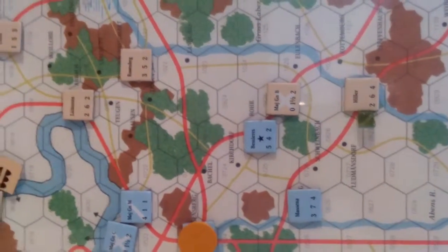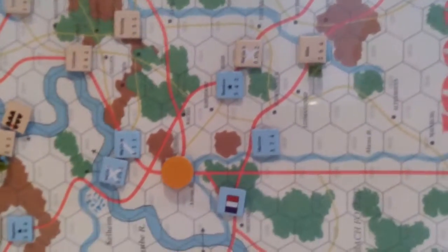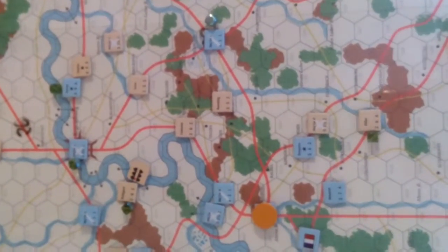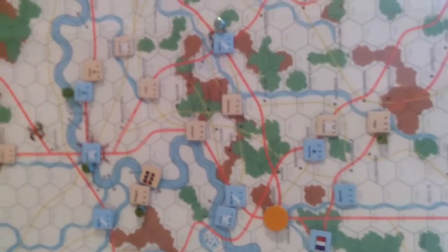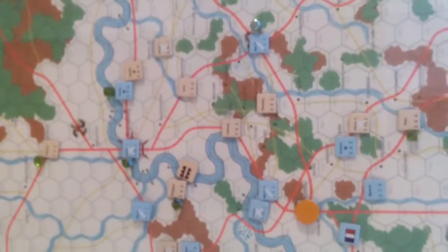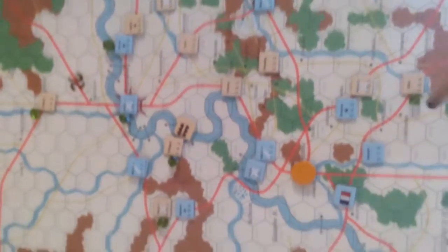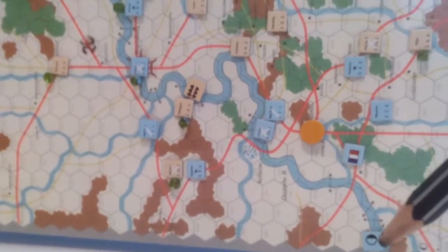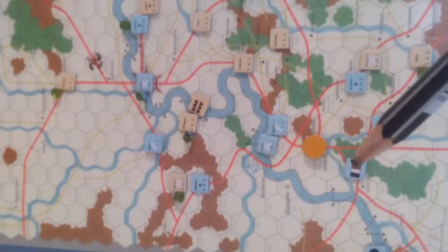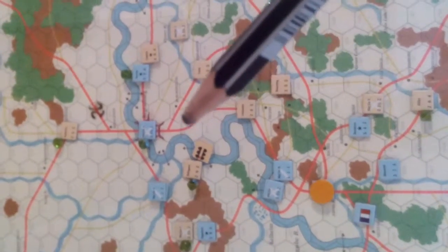So I'm on the fourth turn of the campaign game and I wanted to illustrate the exciting situation at the beginning of the campaign. You have the French supply source and centre of operations here. You have the French in blue and the Austrians in tan.